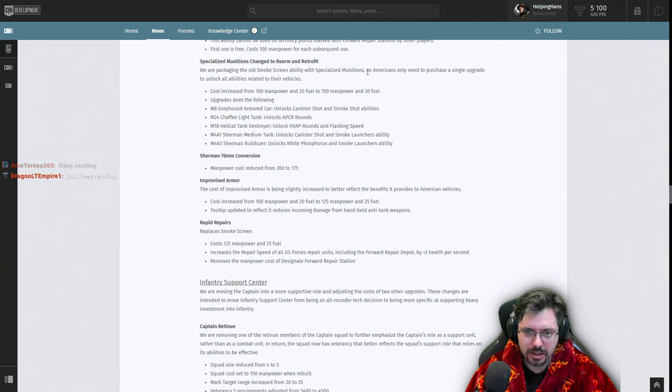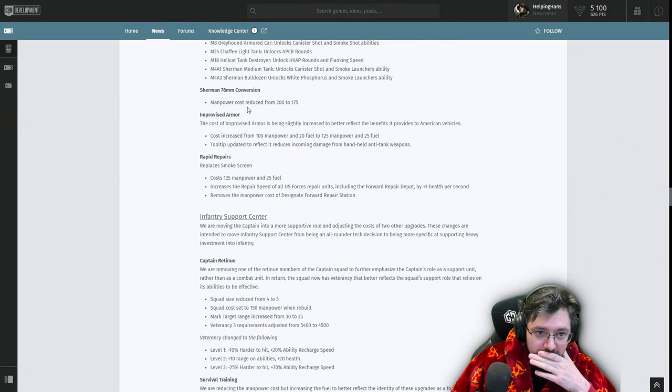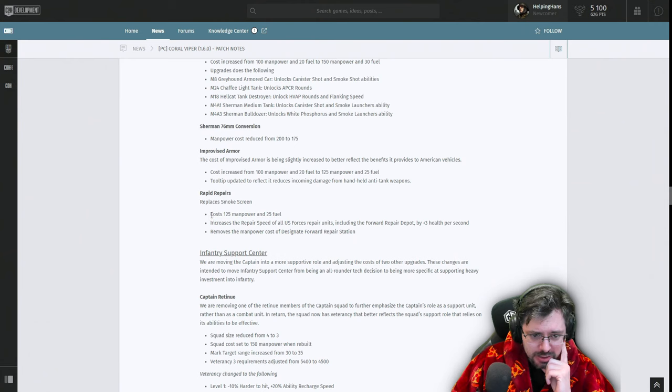Specialized Munitions has been changed to Realm Retrofit — packaging the old smoke screen ability with specialized munitions, so Americans only need a single upgrade to unlock all related vehicle abilities. Cost increases from 100 manpower/20 fuel to 150/30. This includes Greyhound long cannon shot and smoke shot abilities. Most people always pick the Infantry Support Center, not the Mechanized, but I think more people might pick it now. Sherman conversion cost has been reduced by 25%, while improvised armor cost has been slightly increased.